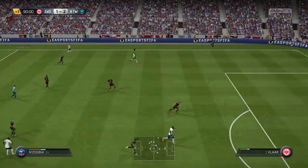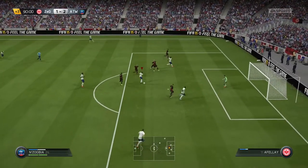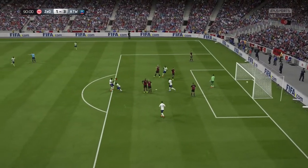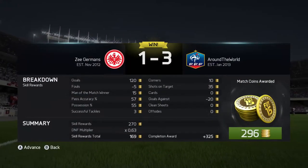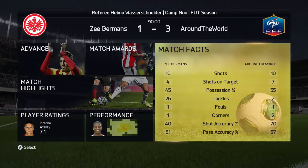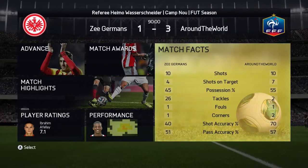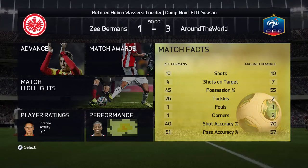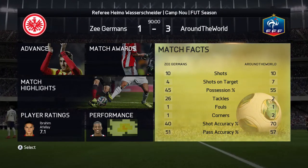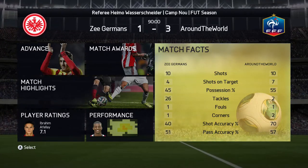We eventually get to the box and Nong Zobia puts it past the keeper to make sure we pick up the win — no 90th minute goal for them. We end up winning 3-1. I had more possession and more shots on target, so probably deserved that victory. He still had a very challenging squad and I did quite well. That means we can go and upgrade from Gwilavoglu, one of our CDMs from Wolfsburg, to Morgan Schneiderlin.